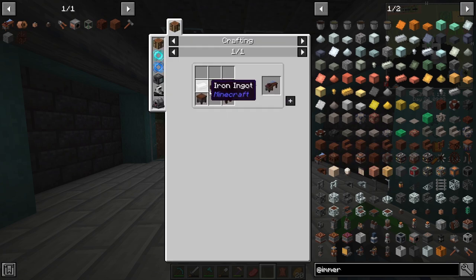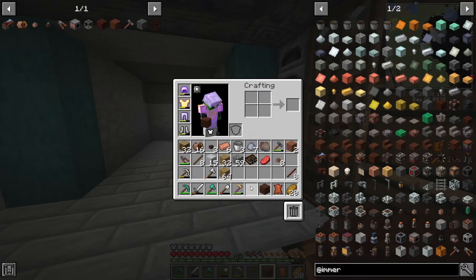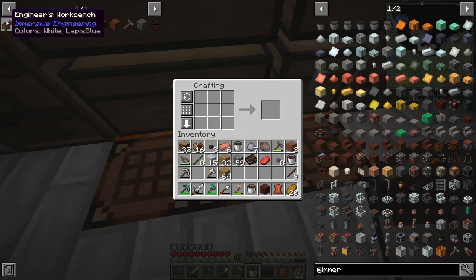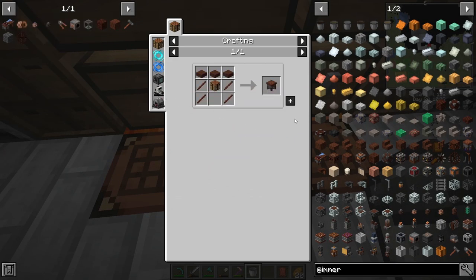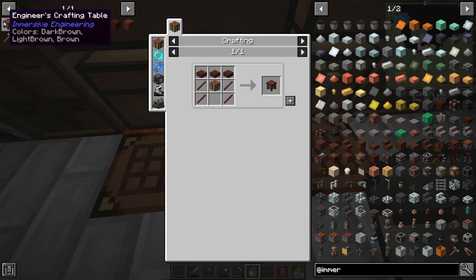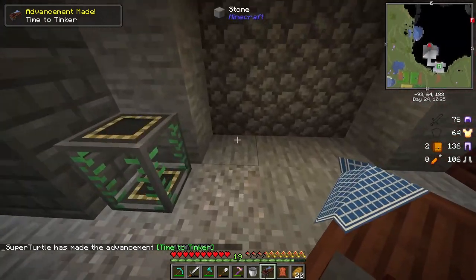I want to make the engineer's workbench — should be pretty simple, just needs a few fences. I put all my treated wood away, let me grab some. We'll make some half slabs, need a piece of iron. Now what do we need to make the engineer's crafting table — not bad at all. Looks like we need to make some more of these and a normal crafting table after that. Made it — now we can make the engineer's workbench.